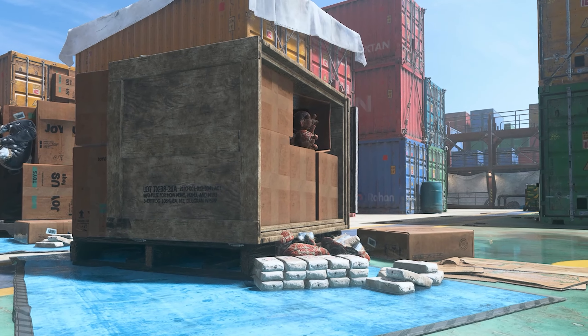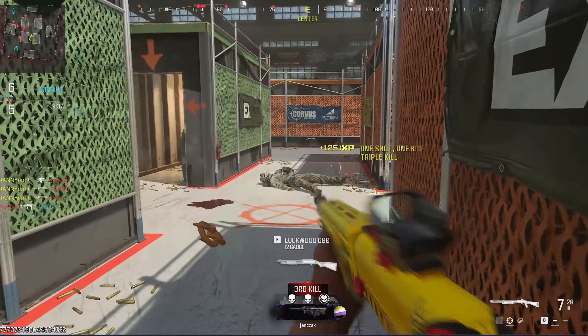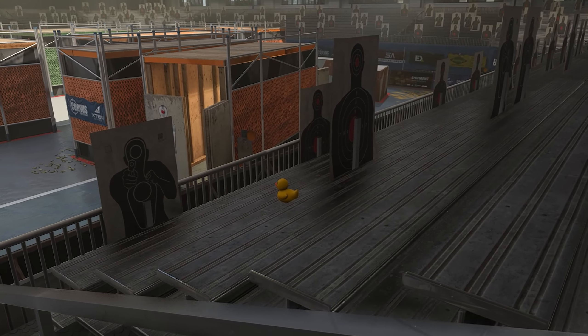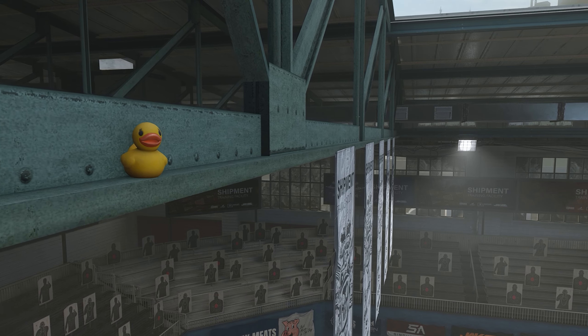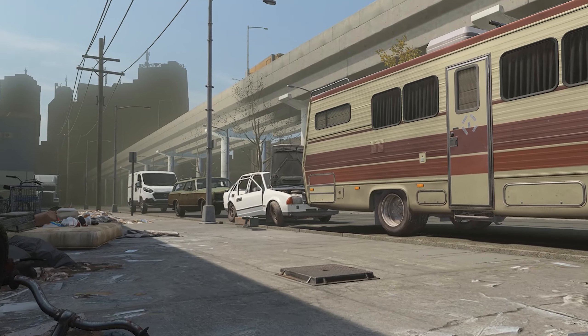There is a day variant of Modern Warfare 2's Shipment, something people have been asking for, so that's nice. Another one is set in an arena called Arena Shipment — the sizes on this map are a little bit different. It also has rubber ducks spread around the map in good Sledgehammer fashion, and Walter White's RV from Breaking Bad is parked outside.